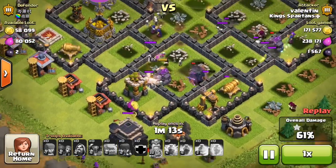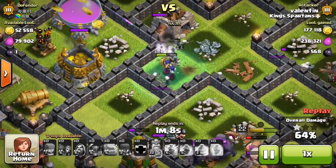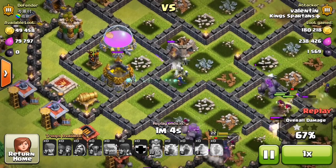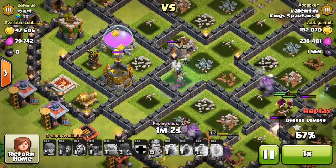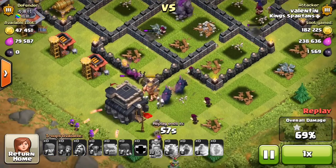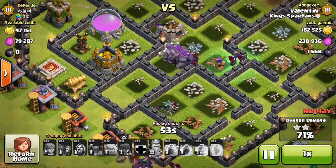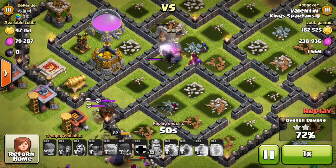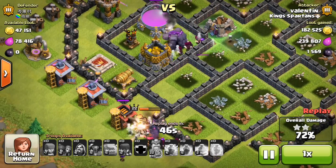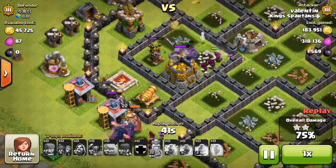The golems are stuck on walls, which is really bad news - you really need those to stay free. But he actually doesn't need that one golem. The witches are doing a great job staying in front of the cannons. The king and pekka are taking out the town hall - that's the second star, very well done. The golems got into that quadrant and now they're going to strike all the guns, which is super good news.